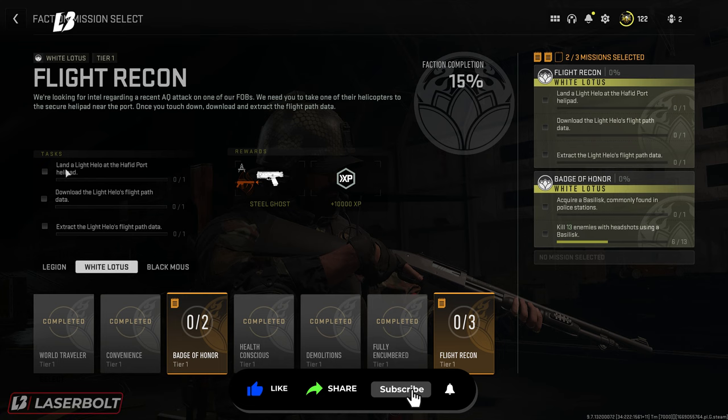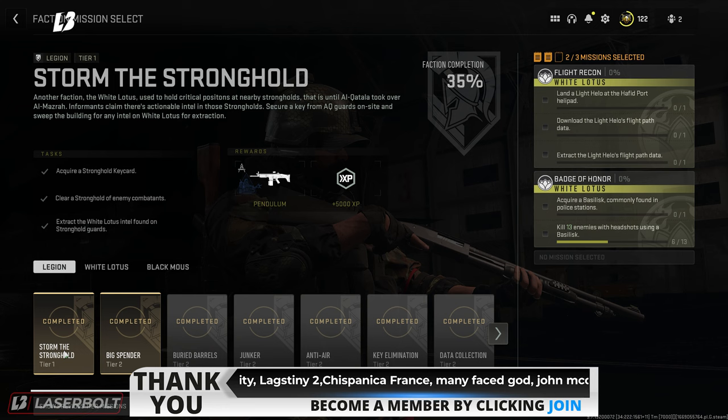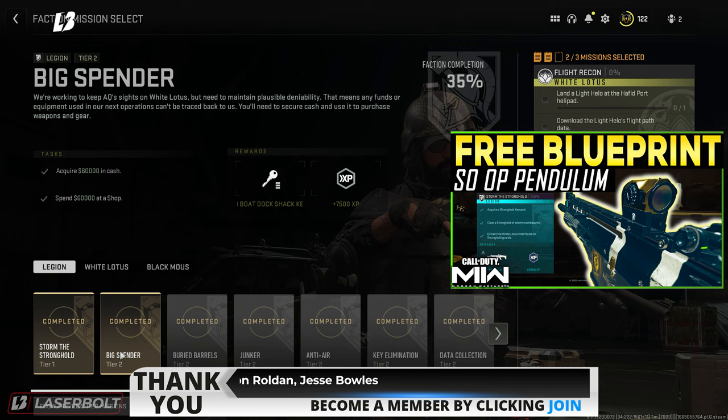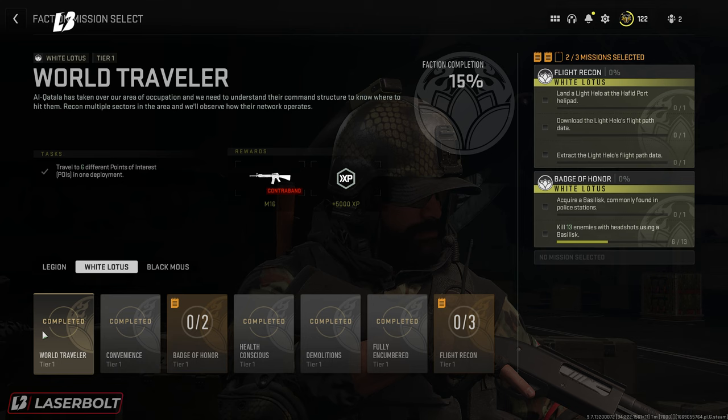In order to unlock the White Lotus, as you're seeing right here on the screen, you're going to need to do Legion 1 — that's going to be Tier 1 completion. Then you're going to need to do the Tier 2 completion, which I have videos for each of these. For the Tier 1 it's called the Pendulum Secret Weapon, and for Tier 2 it's called the Anonymous Skin Complete Guide. Now we're doing the White Lotus's Tier 1, and in order to get to the Flight Recon you only need to complete 5 of these, but I'd suggest completing all of them.